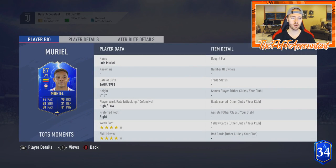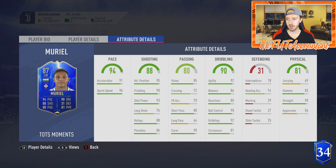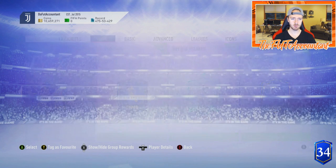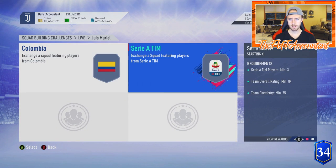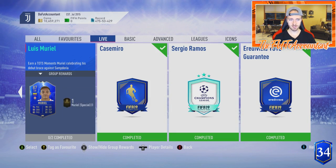That was a Luis Muriel left wing SBC — pretty decent card, not really end game, just good. If you're a Fiorentina fan, Colombian fan, or just love this card, it's a decent card. It is pretty cheap — I think it requires an 83 rated squad and an 84 rated squad, so it's very craftable once the upgrade SBCs come out.